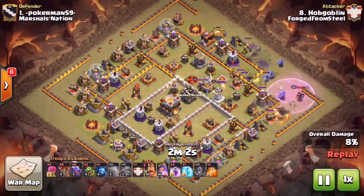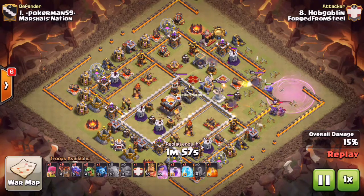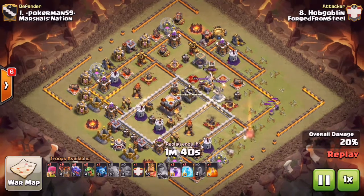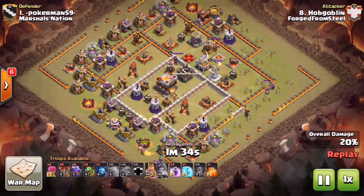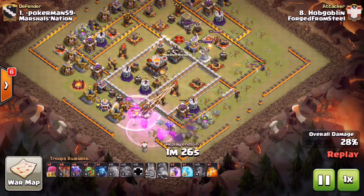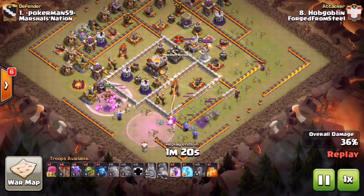The Queen steps inside that Rage and sets a really nice funnel. He ends up getting two Air Defenses at 3 o'clock, and once he pops his Archer Queen ability he gets the second Air Defense down as well - that's the first phase of the attack. The second phase is where you drop your King with CC Bowlers followed by a Rage, which he does down at 6 o'clock. The King, CC Bowlers, rages everything up, and you can already see the funnel being created for the Dragons, leaving a nice bread crumb trail right into the Town Hall.